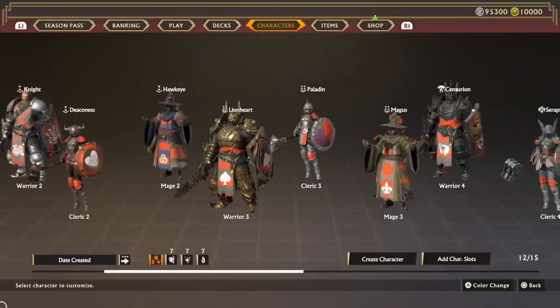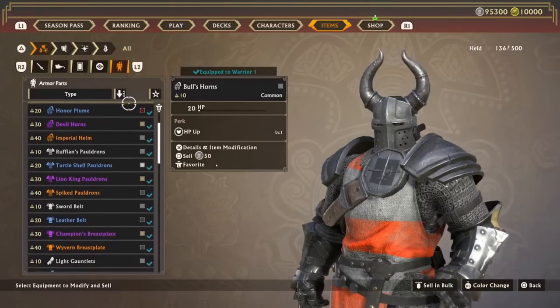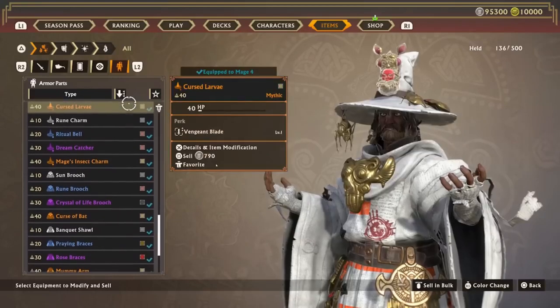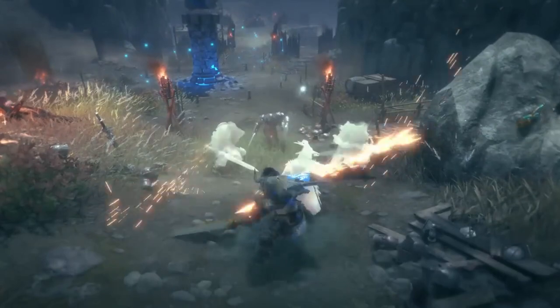Warlander offers a wide variety of character customization options. Create your character's appearance, select their skills, and set pieces of equipment that improve combat abilities. As you use your characters on the battlefield, they will gain experience and grow.